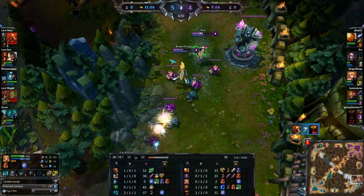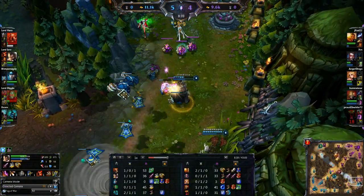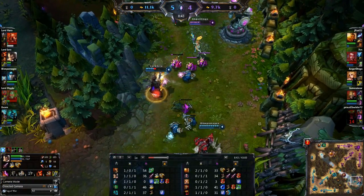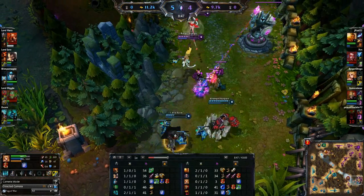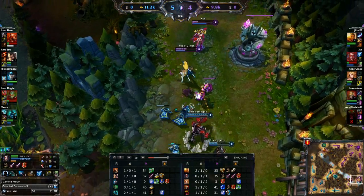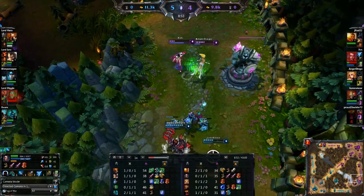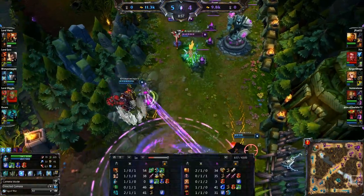I'm going to tell you guys what items you should be building. When I play Vayne, I start with Boots 3, because unless you have a support like Soraka — which I really wouldn't recommend — if you have a sustain support, you want to go for Doran's Blade, and if you don't, you want to go for Boots. That's pretty much what you want to do.